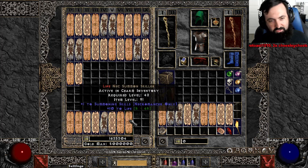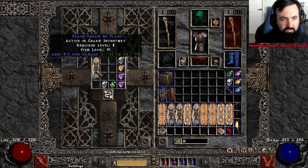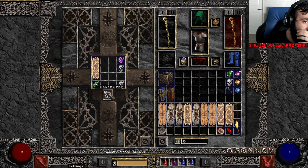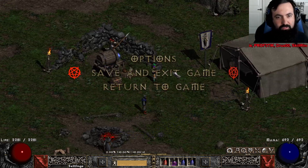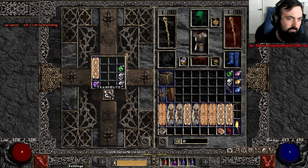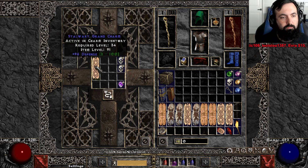10 life necro summon GC. The lifers are coming in! I can't believe I just rolled a 42 life skiller — barbarian combat. 31 life cold GC. Now the RNG is coming in. You never know when the RNG is going to come in.